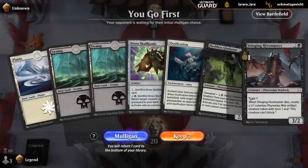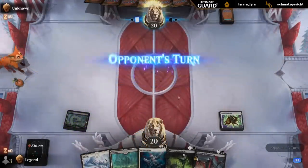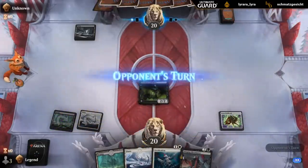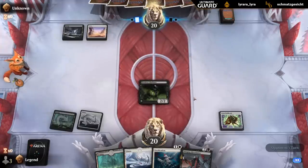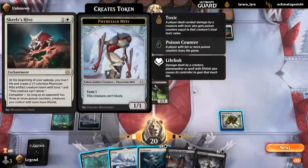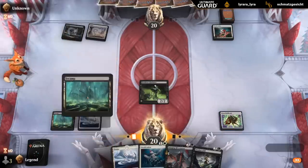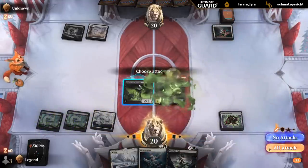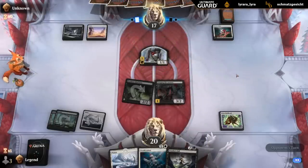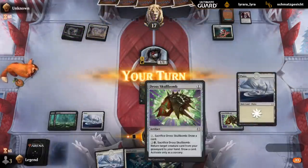On the play, decent curve — we'll keep. Opponent seems to have an answer. Hive — so Ossification only deals with creatures and planeswalkers. Best we can do is try and race. At least we've got a nice start with two-drop into three-drop and two removal spells, although Vraska's Fall is quickly going to become bad here with all the Might tokens out. Anoint exiling our three-drop — ouch. Can't even get it back with Skull Bomb. That was a pretty big setback. So do I just cycle my Skull Bomb now and look for something more exciting?